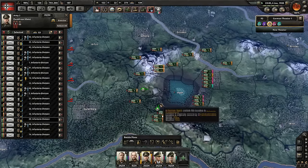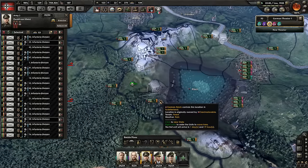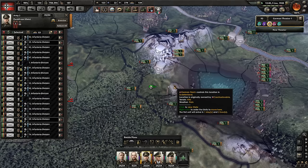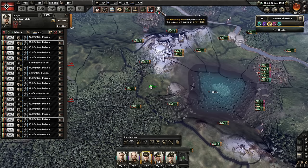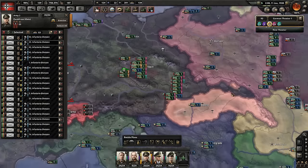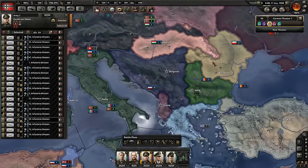It looks like that's the American division that was in there. I love how the Czechoslovakian forts are actually modeled on here — that's cute. We're going to decline that because we don't need it. Poland's our ally, all these people are our allies, so we're good here.